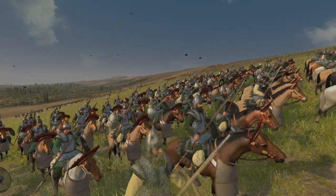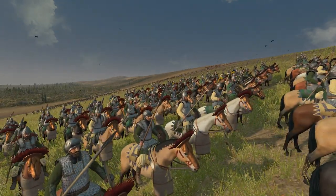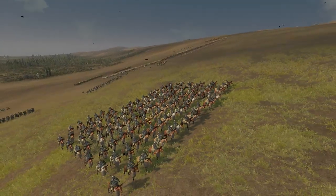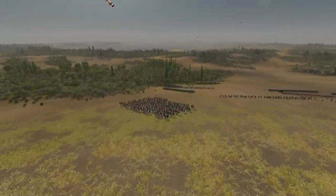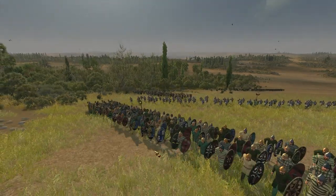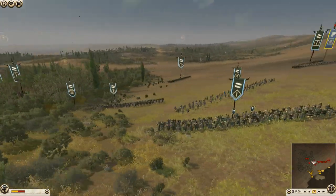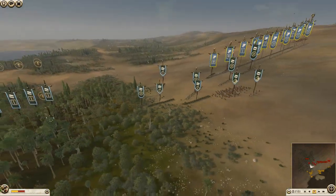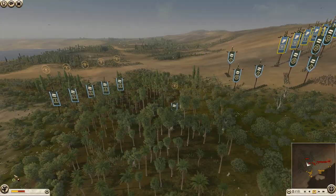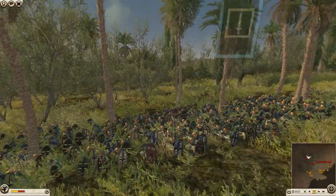Glacier is another Celtic faction, which is actually based in Turkey. So they've got Eastern units along with Celtic units, and maybe some Greek. They've got mainly Galatian Legionnaires and Galatian Swords, which are slightly less armoured. Oh, here they are — all the Legionnaires are over here, hidden, waiting in the forest for an ambush.